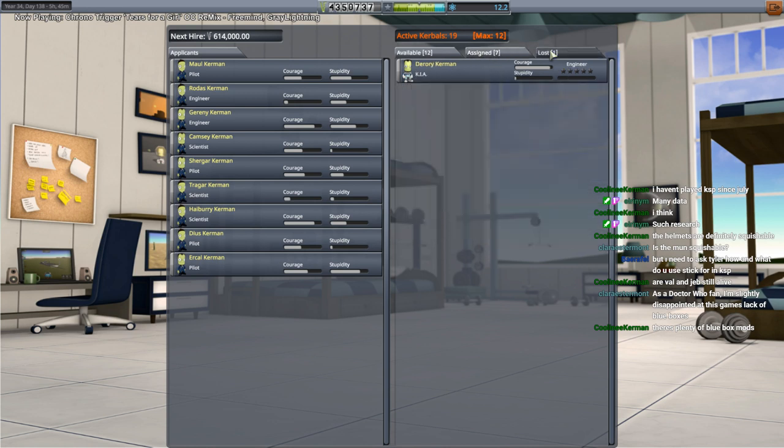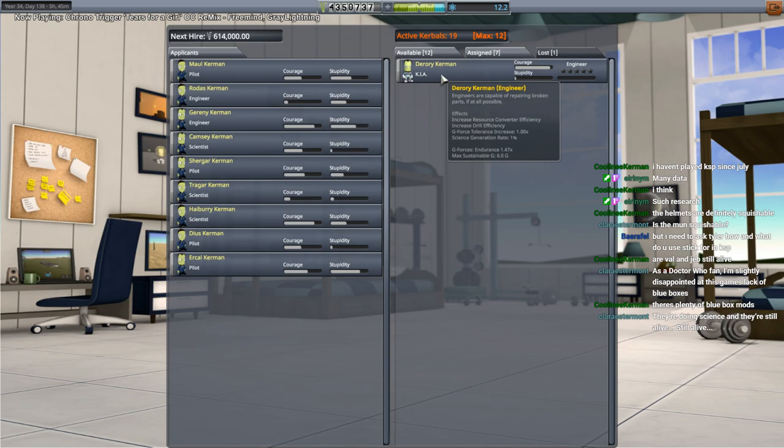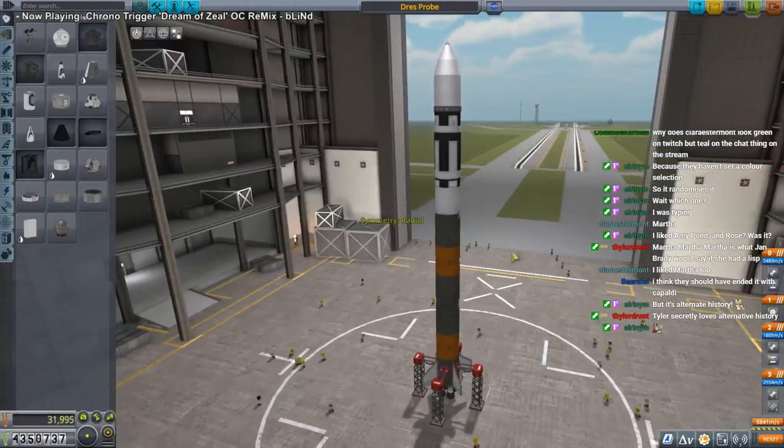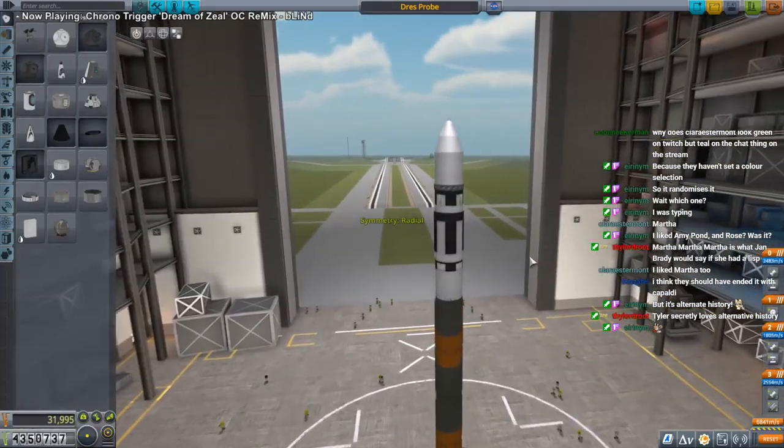It's not exactly the most complicated thing to make. We sacrificed Rory Kerman to the surface of Duna. The Dres probe shouldn't be too different from that — and this is a nice looking rocket too.